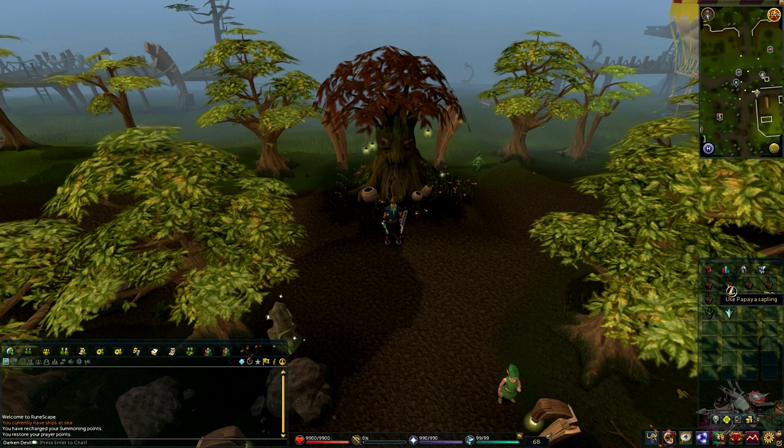The first thing you'll need is seven fruit tree saplings. I always use papaya saplings because I find they're the most efficient — you won't pay too much and the XP is good value. Then either take super compost or pay the farmers. For papaya trees it only costs 10 pineapples per tree, which is great. At the end of the guide I'll put a link in the description so you can choose which tree you prefer.